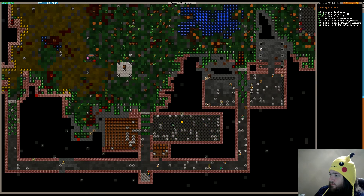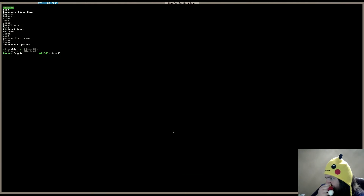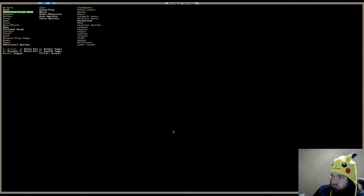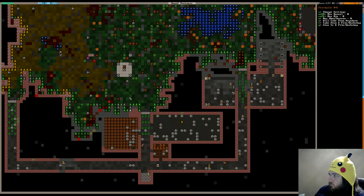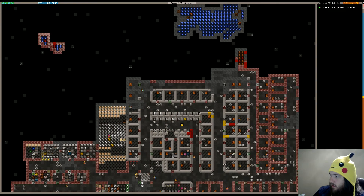What did we set this up for? I think we set this up for mechanisms. Oh, this was supposed to be our trade goods stockpile. It's set up right now to take from anywhere. We want it to take from anywhere, but it's not filling up right now. Maybe we should set it up to take from links only.